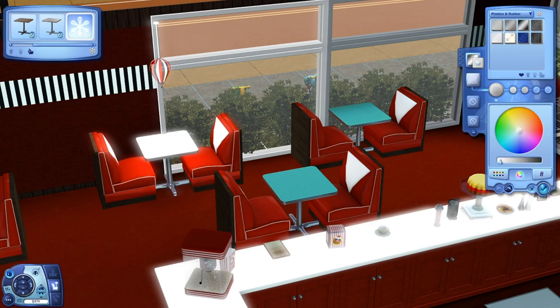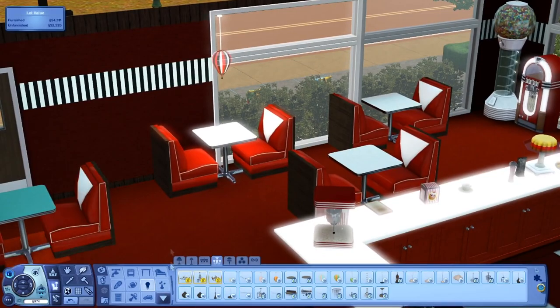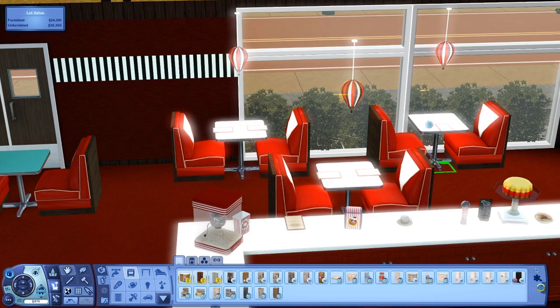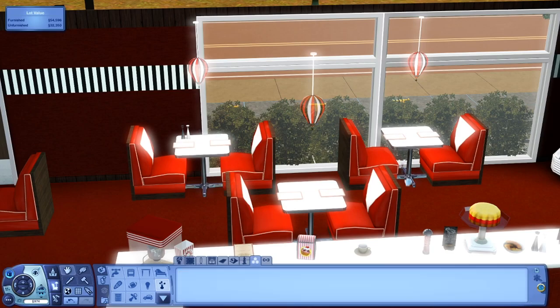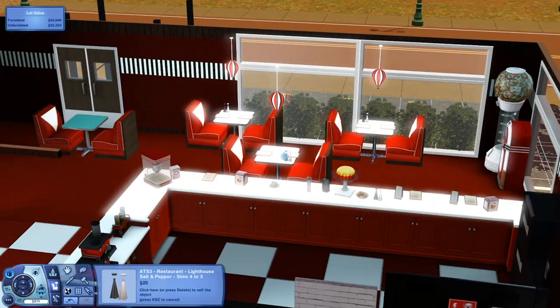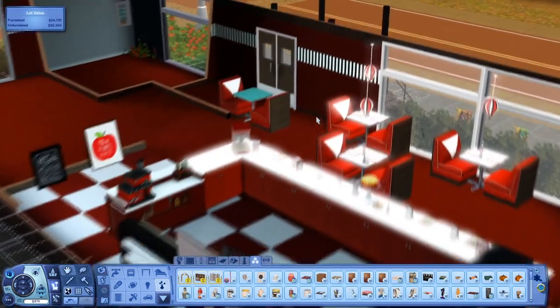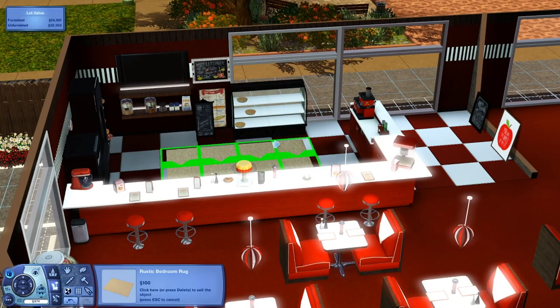I kind of wanted to do a lot of red — just overly done red — but you'll see that more in the photos. I didn't actually end up going with the same flooring and changed a couple of things off camera. The red flooring was a little too much, so I changed it to white tile flooring, which I think actually looks a lot better and keeps it from feeling like too much red.